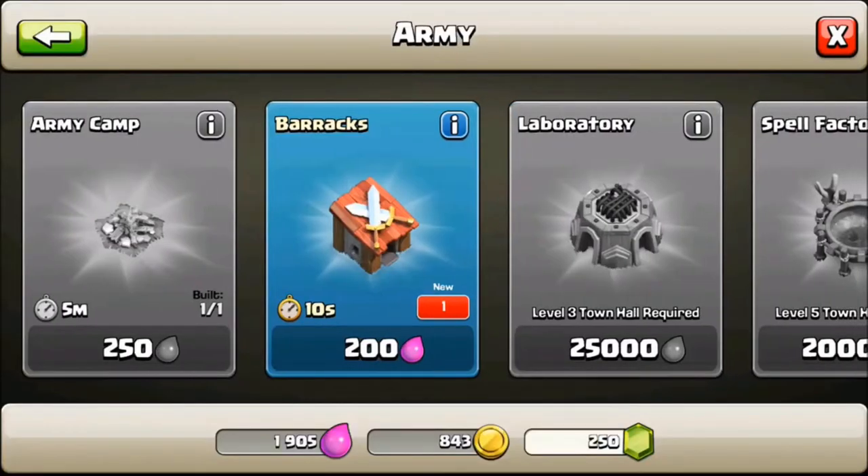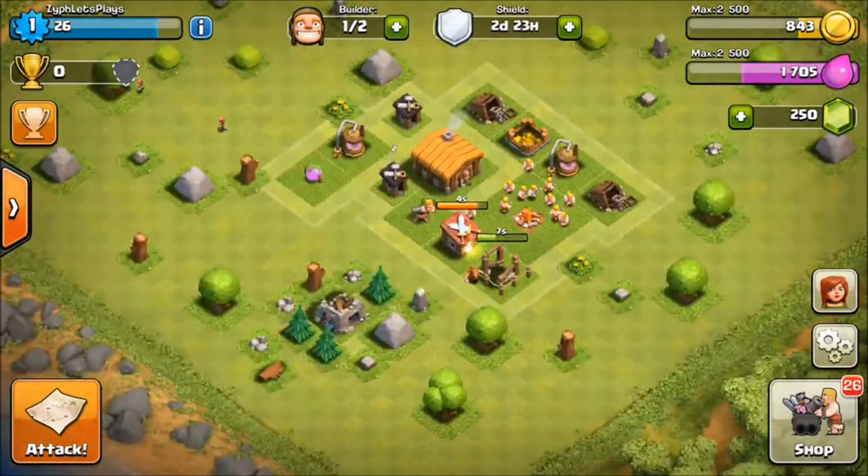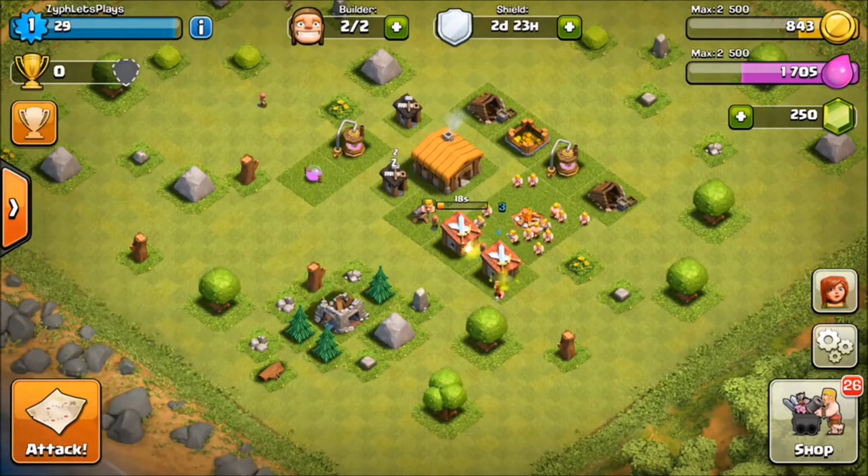You obviously want barracks. The biggest key - they always tell you in the tutorial, 'use gems to do this faster.' Do not use any gems. Whatever you do, do not use gems. You are going to want gems later on.